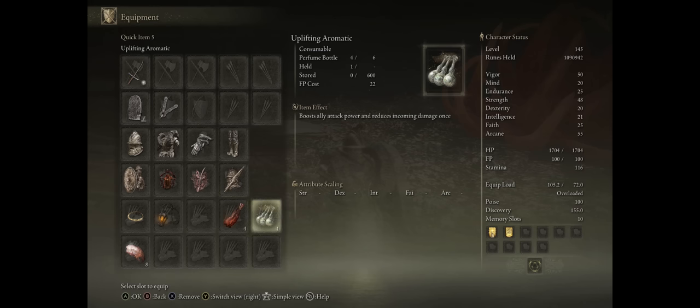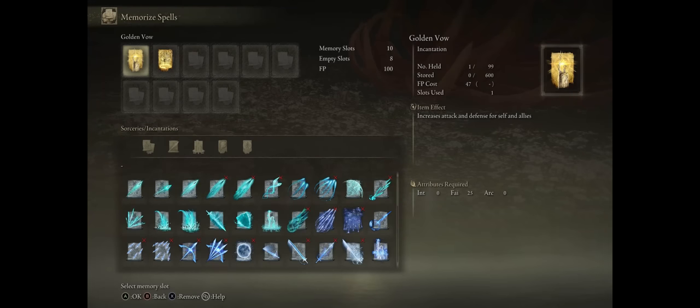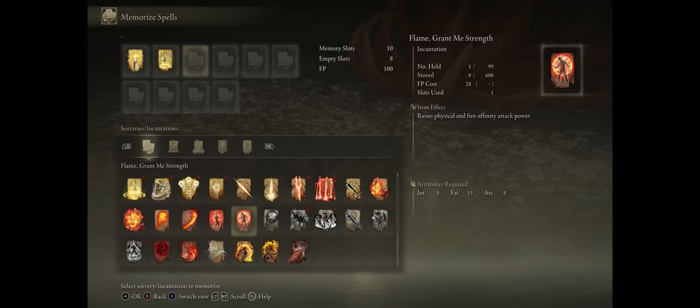For consumables, mostly the Uplifting Aromatic and also the Boiled Crab. I also have a guide linked on the site on how to easily maximize your damage and tankiness through some of these consumables. As far as spells, we have Golden Vow and Blessing Spoon. You can also go with Flame Grant Me Strength for a little more attack power in the first phase, but casting it during the second phase is somewhat annoying because it has a very low duration — 30 seconds by default.